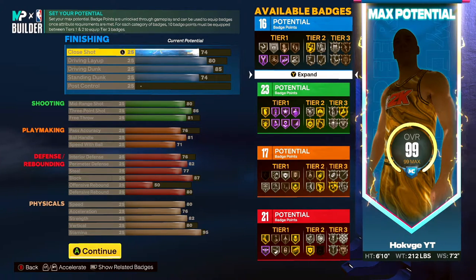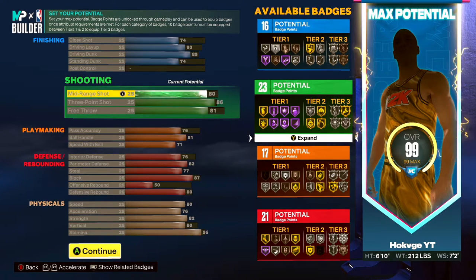For close finishing: 74 driving layup, 80 driving dunk, 85 close shot, and a standing dunk at 74. I had to put standing dunk at 74 so I can get more finishing badges. Shooting was very important to me because you've got to be able to shoot — you've got to be able to do it all.